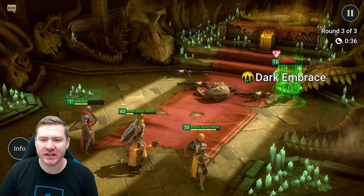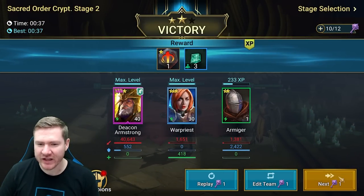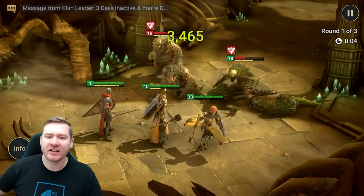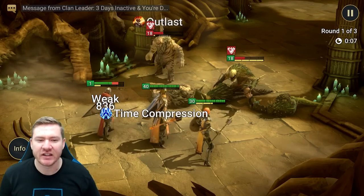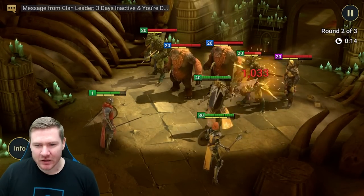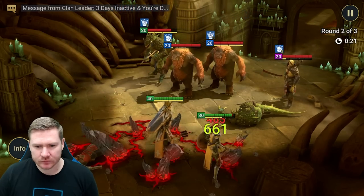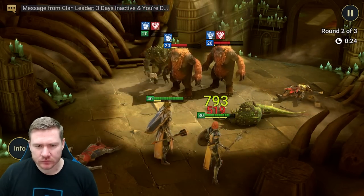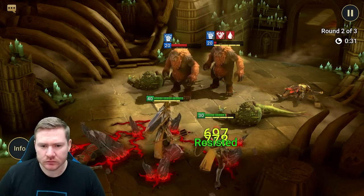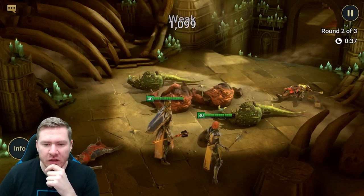My man isn't wearing a single piece of gear, has no levels in him, no ascension potions, and he's still knocking back turn meters. Meanwhile Gallic didn't land defense down a single time in that whole clan boss fight. We're getting further than I thought we were going to get — looks like we'll clear this one too.